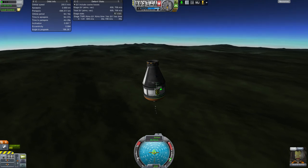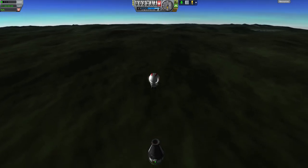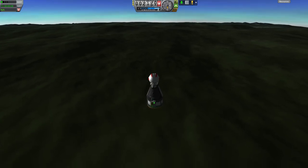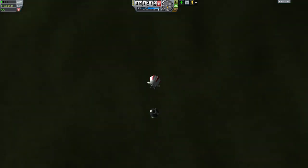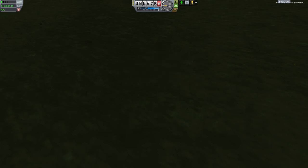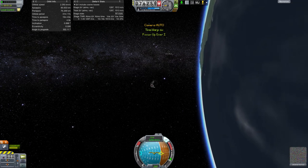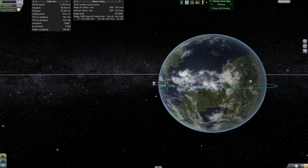I'm going to EVA and try and get an EVA report — whoa! Oh, that's not good. Oh no, Jeb, what are you doing buddy? Alright, let me quick load that because that was apparently a bad idea. I was really thinking we were slow enough that I was going to be able to hang on there. Alright, I'm not going to get greedy — I'm just going to redo this and do the same thing, come in slowly and land.